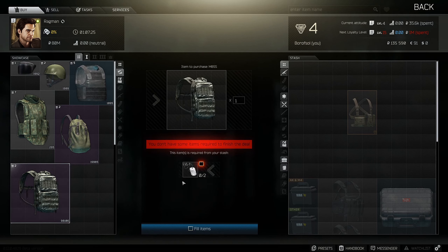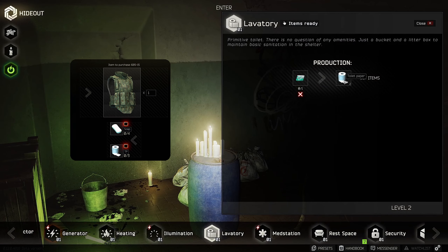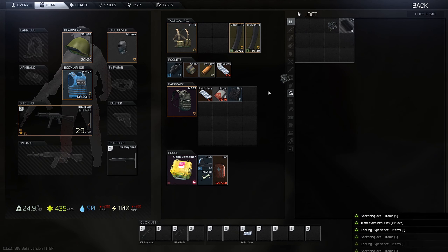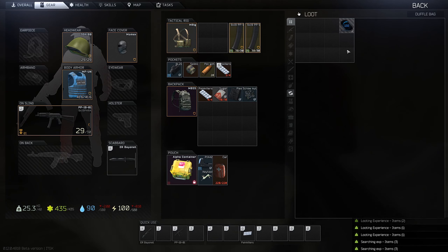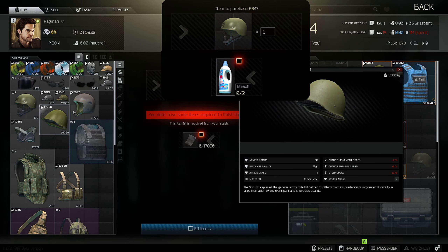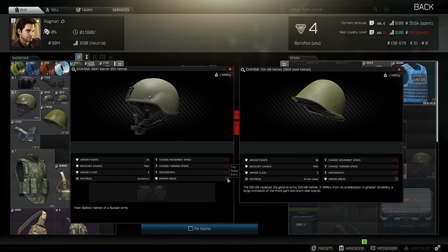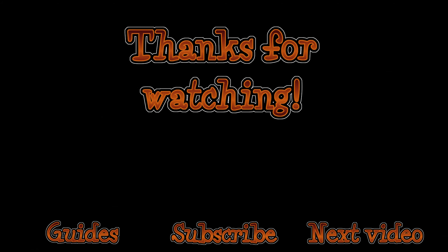Same for the MBSS backpack for 2 dog tags — both are good barters early game. The SB-5 armor barter is something you should keep in mind. You can get toilet paper from lavatory craft and soap can be found in sport bags. It's level 4 armor and it will make you quite tanky so early in the game. The SB47 helmet is just a little better than the SSH-68, also covering your ears, and you can mount night vision on it. The drawback is that bleach is needed for a task at a later stage. That's all I have for you guys — thanks for watching and see you in raids!